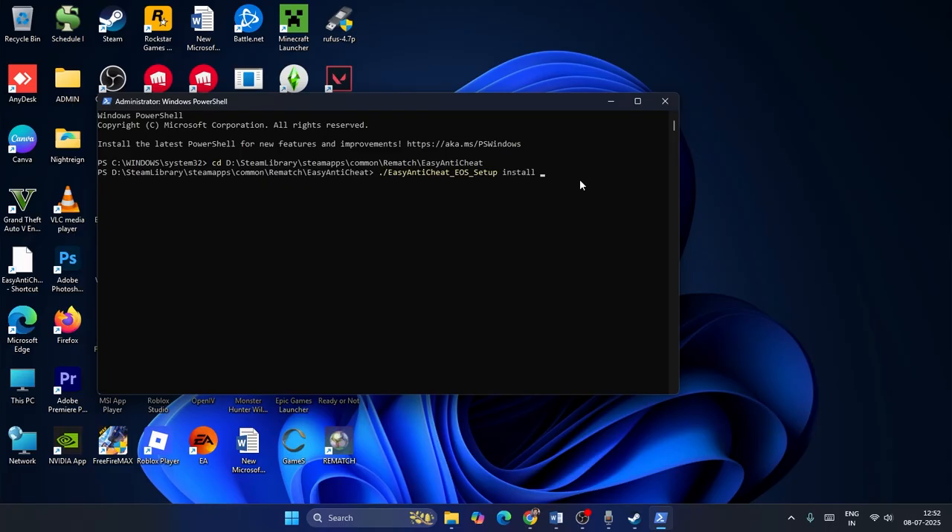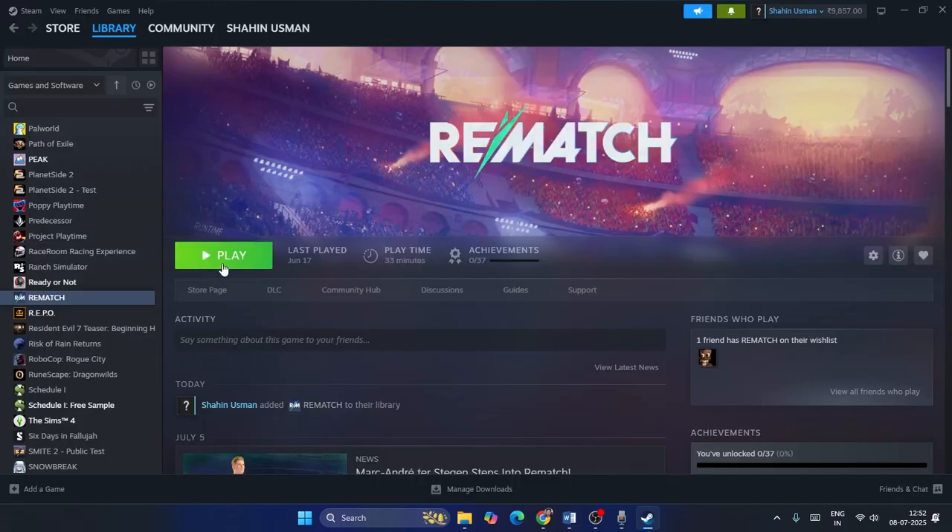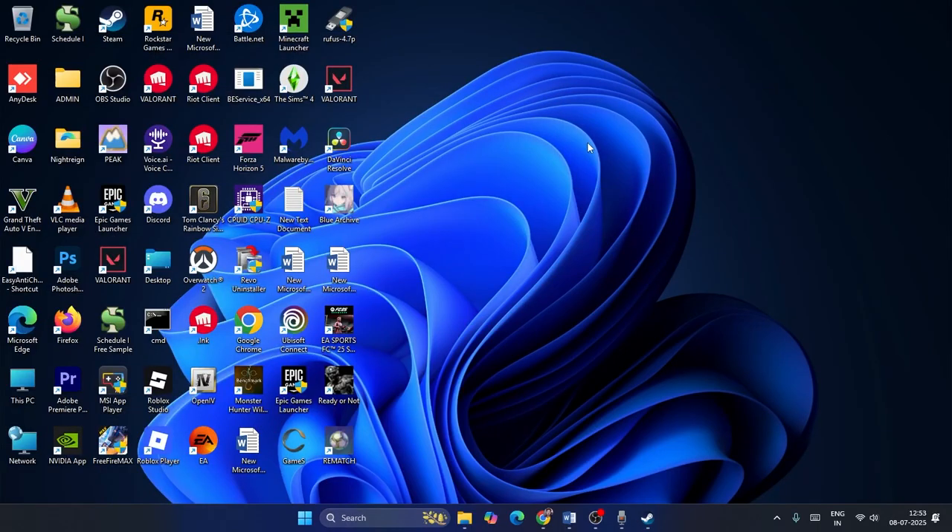Once you've copied the product ID, paste it into the PowerShell command and press Enter. After that, close PowerShell and go back to the Rematch game and try launching it. Also try a restart — after the restart, check the game, and most probably the issue will be completely fixed.